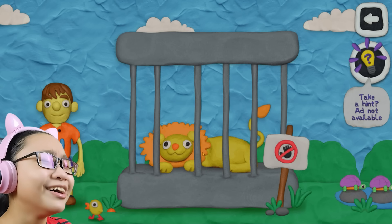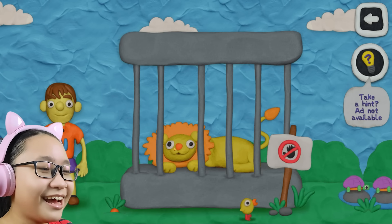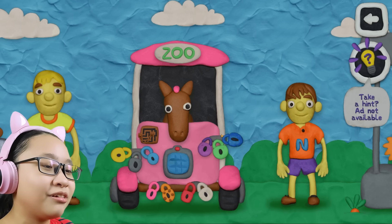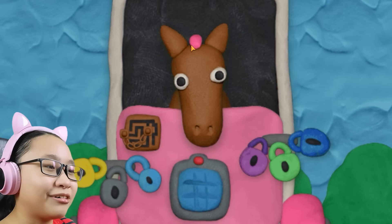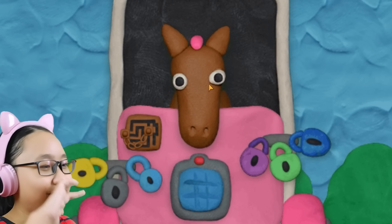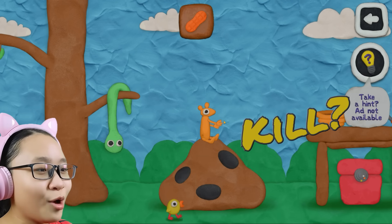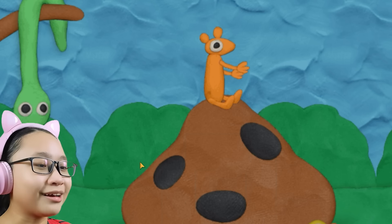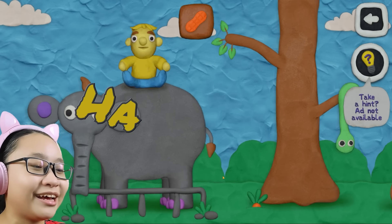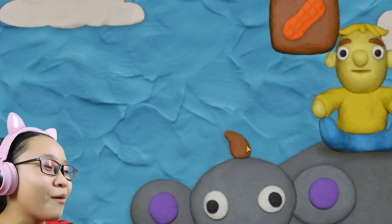It's a lion, not a cat! I don't want to do the code yet - let's explore first. Hello horsey, what's this random pink thing on your head? Oh, can I eat this? Oh, I see a key! There's a snake - hello snake, I took your peanut! Baby, what are you doing on the elephant's head?